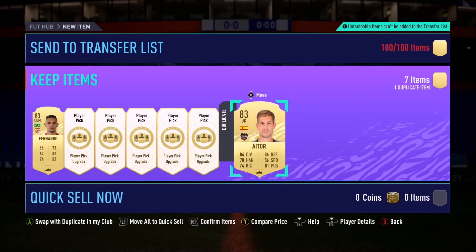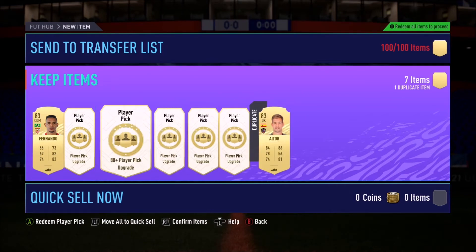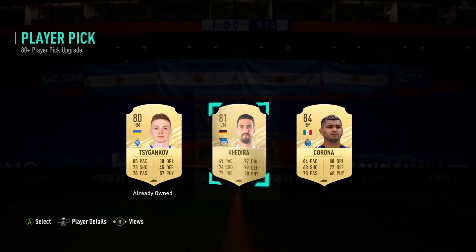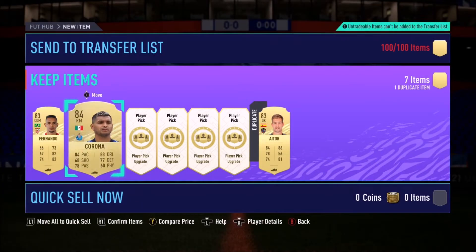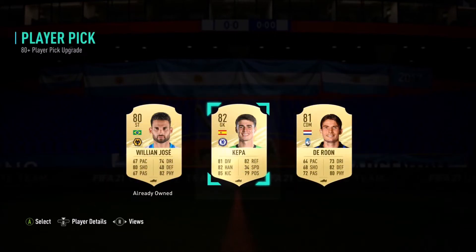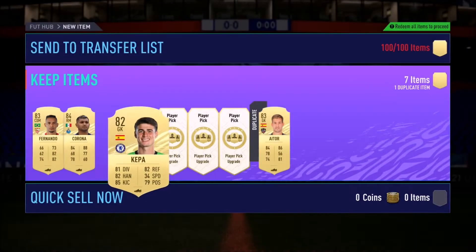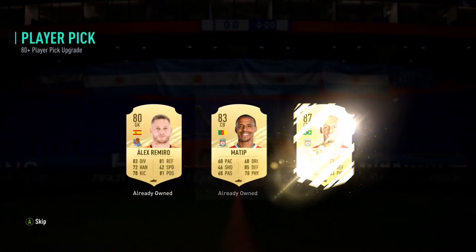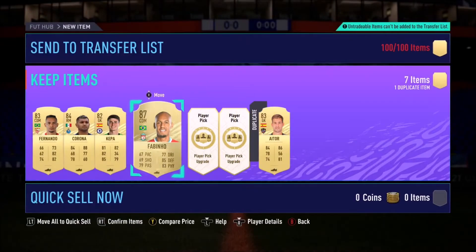I thought if these are good I'll do some more. I did seven first and the pack luck was amazing — I got an 83, an 83, an 84, an 82 keeper, and a race of a lager. But then check this out — a Fabinho!